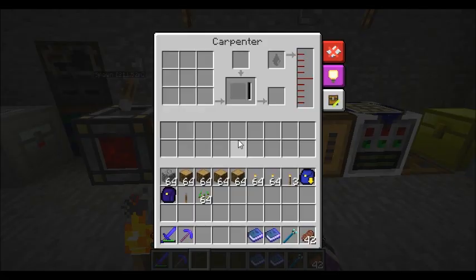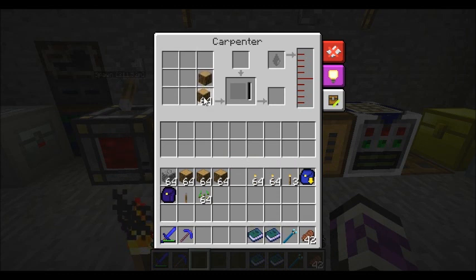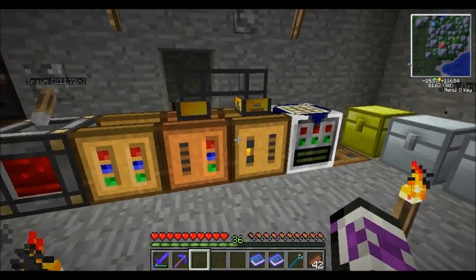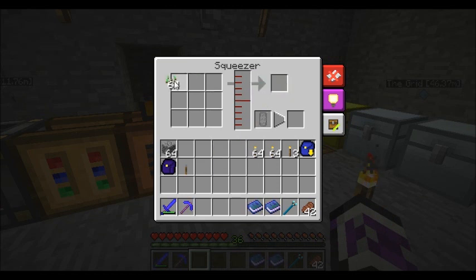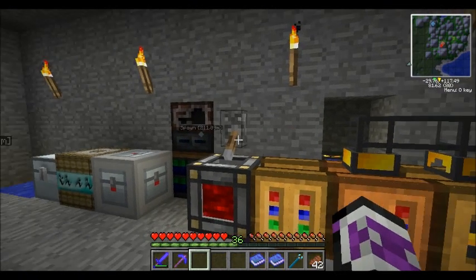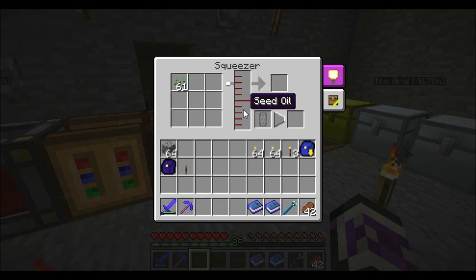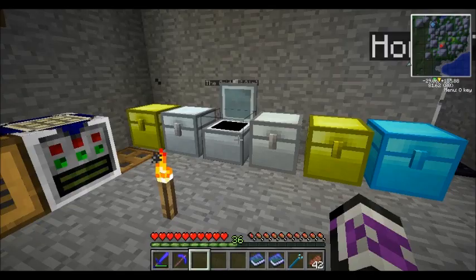So what we're going to do is shut this guy off. We're just going to set it up like this, then we're going to throw all of this oak wood in there, and over here we're going to toss these seeds into our squeezer. Once we flip the power on full bore, he is going to start going nuts making us lots and lots of seed oil. These seeds are not worth very much seed oil, so I do have three more stacks right there.